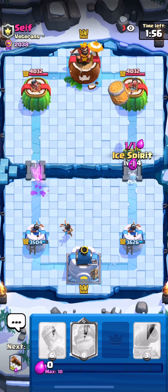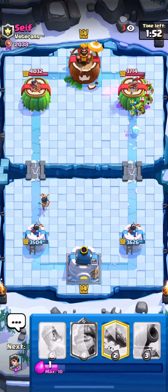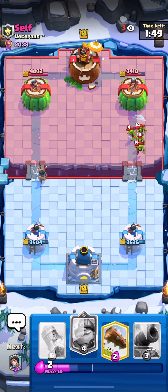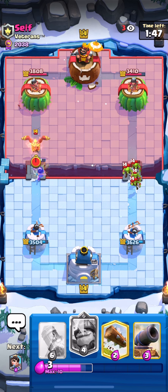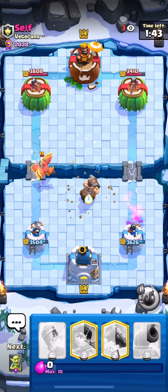I'm not sure why I let that Mother Witch go, but I needed to punish him. His Log is out of cycle so we do get our damage back. Ice Spirit also jumps in for chip damage and I'm going to have to kite this Phoenix in the opposite lane with the Mighty Miner.